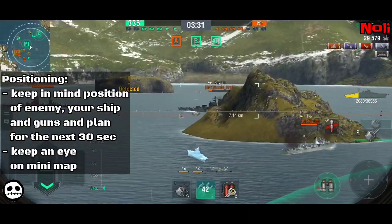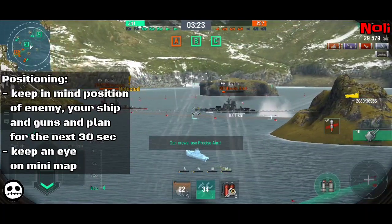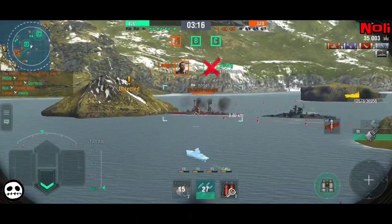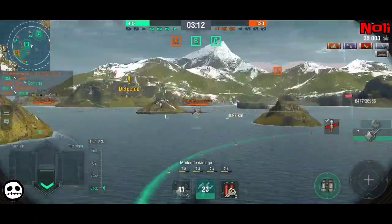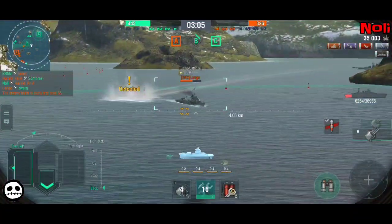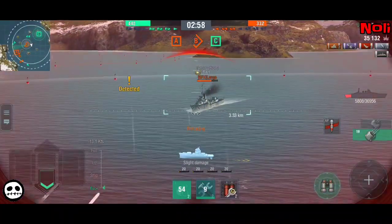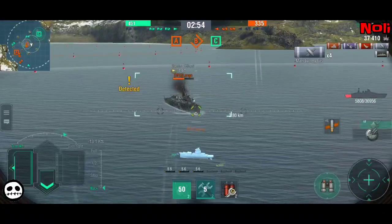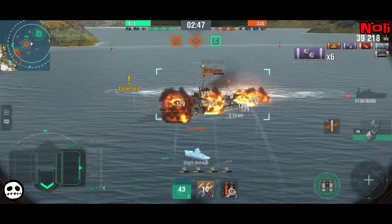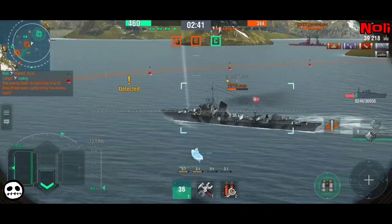The other thing is to keep an eye on the minimap. This is something I always forget, especially when there's a battle and a lot of things going on. You should take a look at the minimap and glance at the situation every 15 to 20 seconds, just to understand where the enemy is and where the DDs are, especially in higher tiers. In this case I was aware that this DD was coming from the left side behind the island, so I was able to turn my ship in the direction it was coming from and eat just two torpedoes instead of eight.